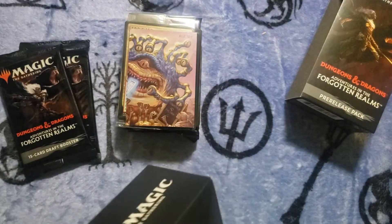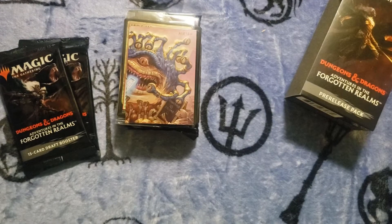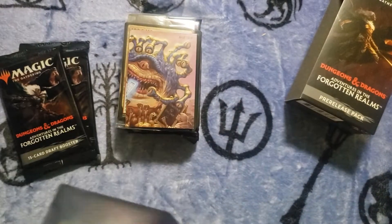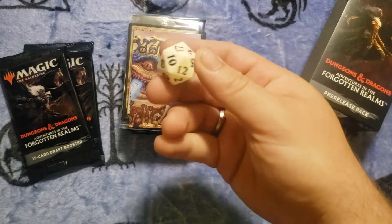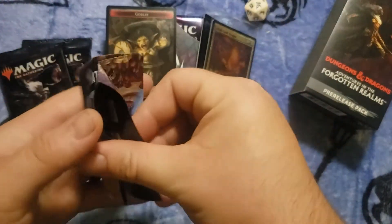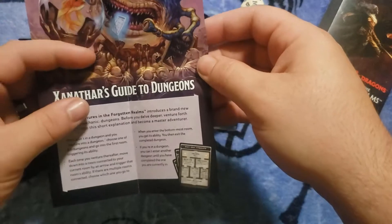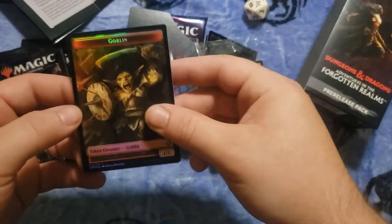That actually got my hopes up for a second — just at the bottom. That is a piece of cardboard. All right, there's the dice, very plain with the set logo. What do we got here? A guide to dungeons. All right, got a nice shiny goblin token with a dungeon on the back.